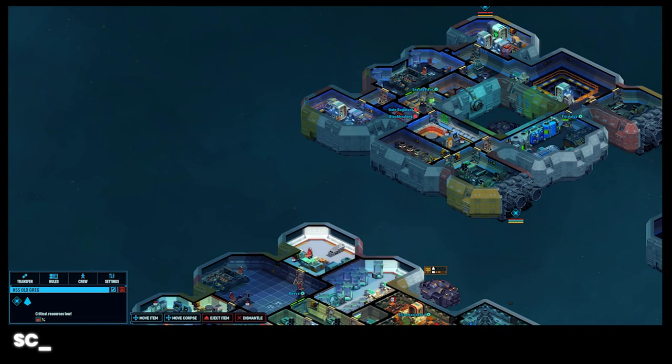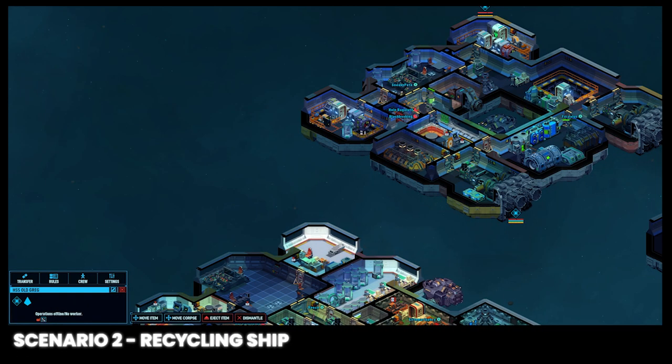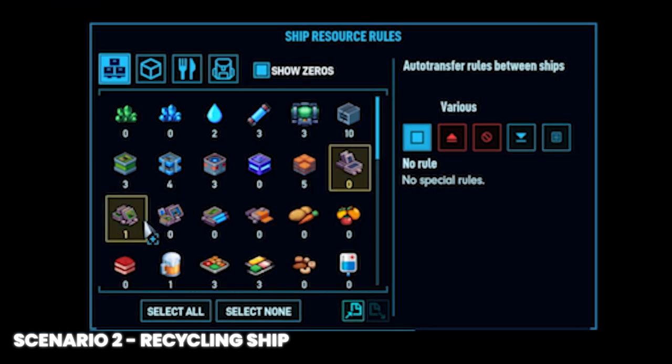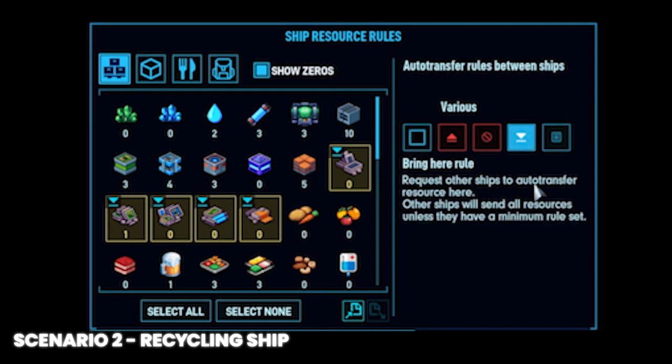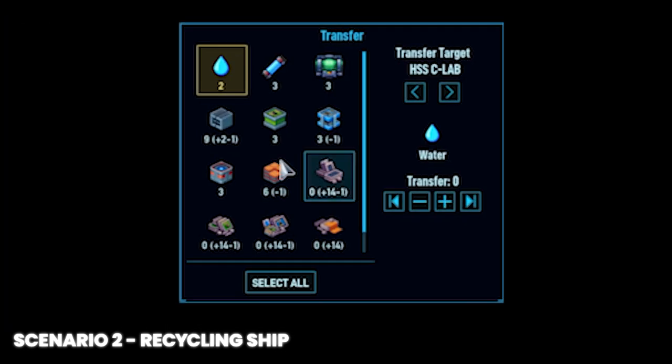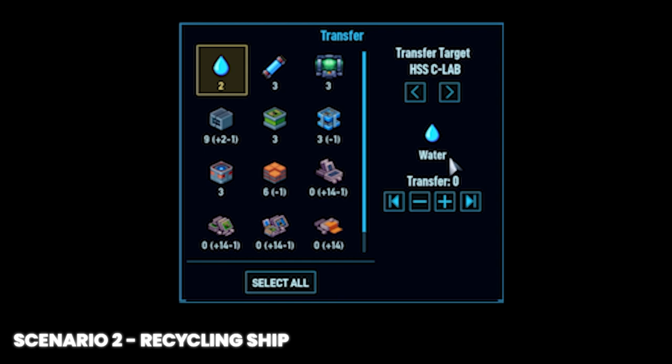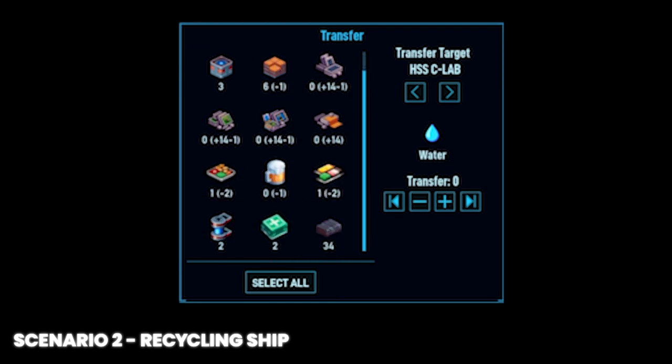If you specialize a ship in your fleet for a few specific tasks, you may want to have all of a certain resource transferred to that ship. If your ship has all of the recycling facilities on it, select all of the scrap and click the bring here rule icon. This way all scraps stored on other ships will be automatically transferred to this ship for processing. Overall, this will reduce the number of trips the shuttle has to take since it'll take batches of 10 instead of doing trips back and forth with one item at a time.